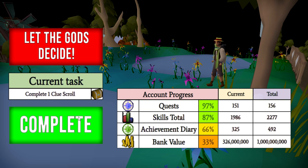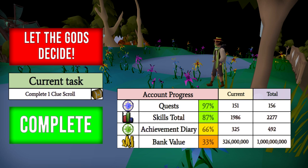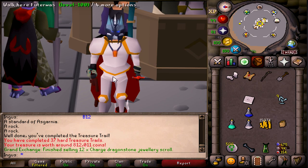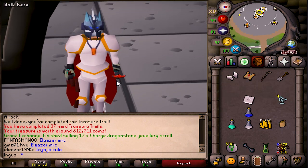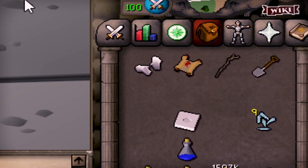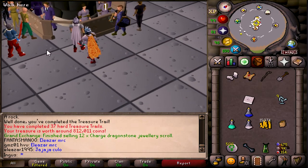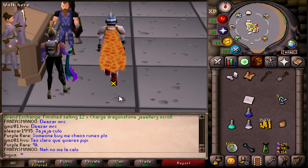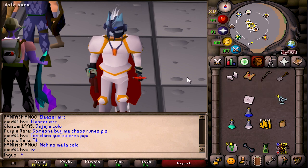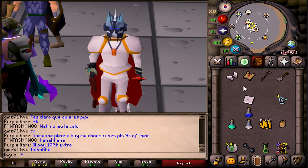Now we completed one clue scroll. Let's let the gods decide. Complete one clue scroll again — okay, well then. I haven't figured out how I want to handle clue scrolls. Maybe we should have a rule where I have to complete all of them before getting a new one. With this master clue, I have to mix an anti-venom potion, and for that I need 87 Herblore — however you can boost at least plus five from spicy stews, so I technically only need 82. I'll end this episode here so you can decide: should I get a new clue scroll or complete this one? Let me know in the comments. Thank you for watching — please like and subscribe, and a big thank you for 7,000 subscribers!